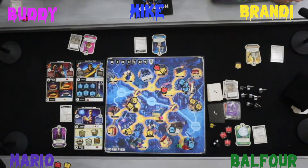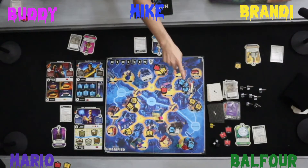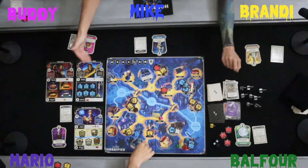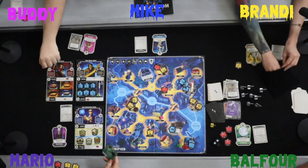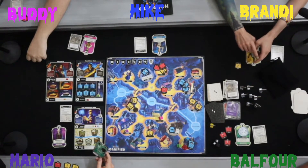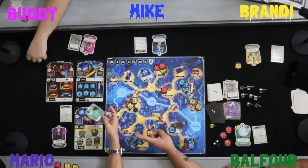Mike realizes he can finish the Wolfman's cure in one move — pick up, move, drop. His scientist ability adds plus one to any item he uses, so his items of value two, one, and one become three, two, and two, which is enough to complete all six slots. He picks up from the laboratory, moves, picks up again, and places all ingredients to complete the Wolfman cure.